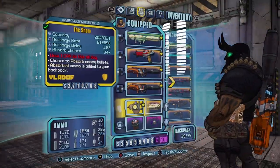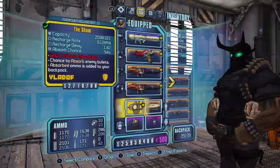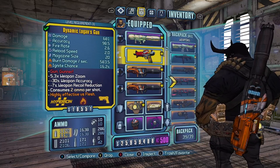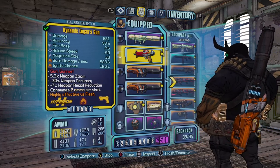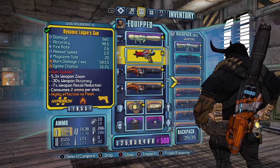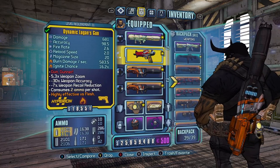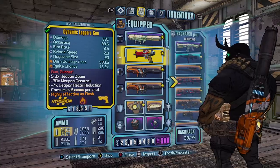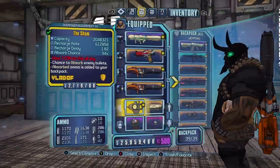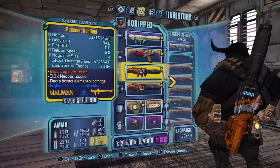There are a few pieces of essential gear you need. You need a high absorb Sham shield — ideally the 94% — but any of them will do if you don't have the perfect one. Then you need a low-level Logan's Gun. Ideally you want to go into normal mode and farm the loot midgets in the Wildlife Preserve. There's a high chance you can get this gun from there. The Sham shield is from the Bunker.